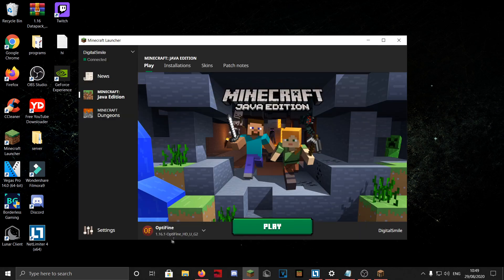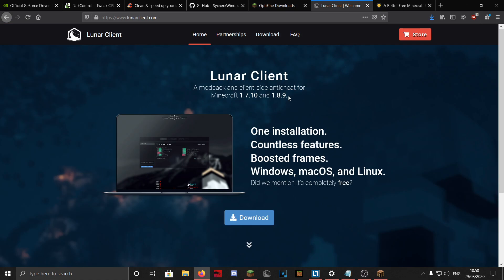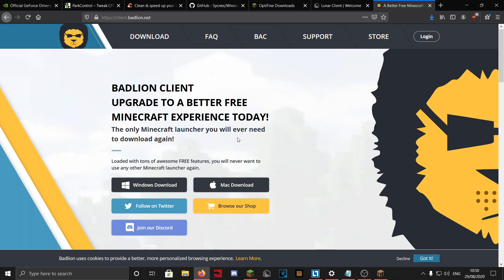I use OptiFine for Minecraft 1.16 and it helps a lot already. You can also use clients — I have two here: Lunar Client and Badlion Client. Lunar Client is only for 1.7 and 1.8, so it's basically a PvP client. I use it when playing on 1.7 and 1.8 and it gives a lot more FPS. Badlion Client is also mainly a 1.8 client but also supports 1.16, 1.15, and similar versions.